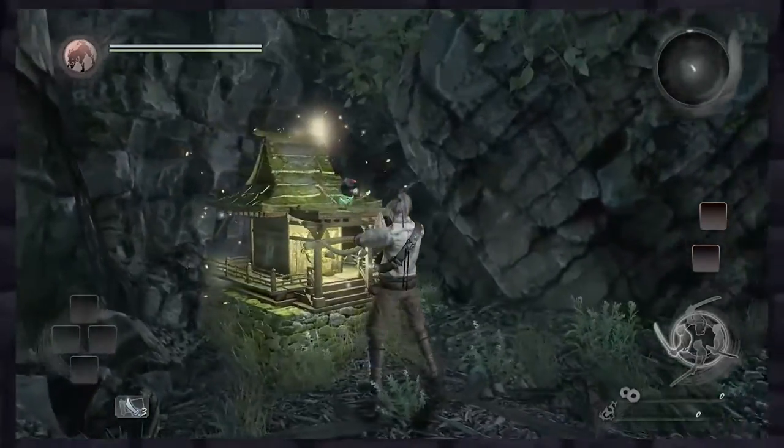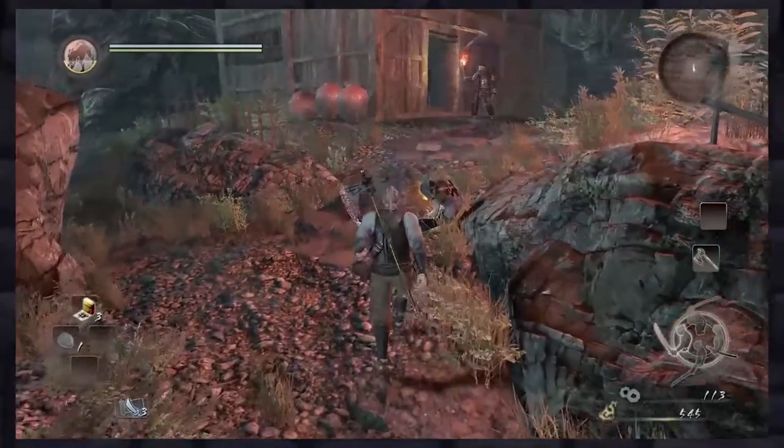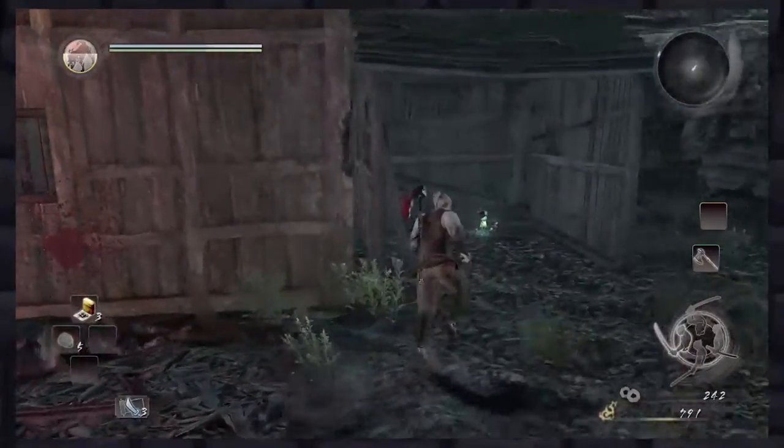So where do you find all these adorable little guys? The first one you'll find in the beginning along a path. To your right you'll see a house, and outside are two bandits. Dispatch the bandits, and you'll find the little Kodama Spirit hanging out in a shack in the back.